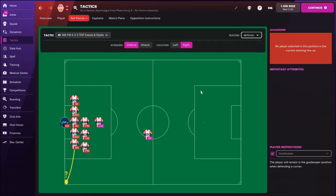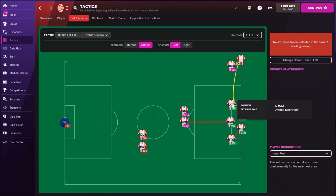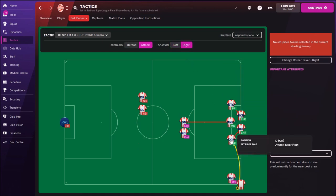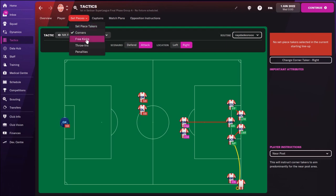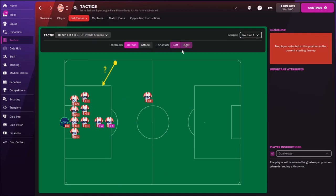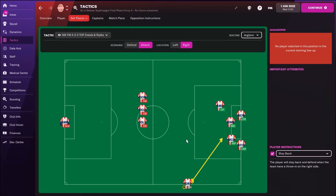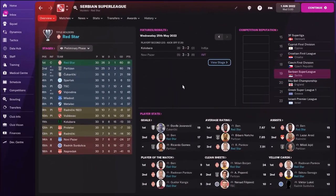For corners on defense, only one striker stays up — same on the left side. On attack, crossing to the first post: your best player with the best jumping and heading should be at the first post, same on the right side. Free kicks — nothing special. Throw-ins: still using the long throw-in, it still works. You won't score as many goals as in FM 2021 but it's the best option. If you don't like it, you can remove it.